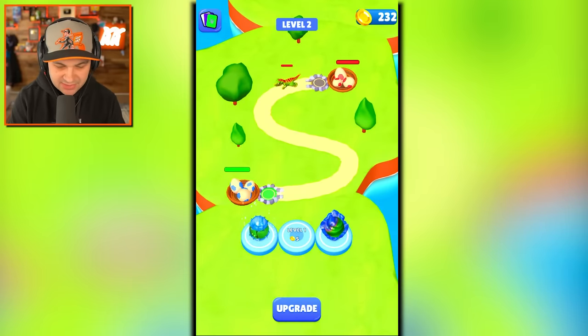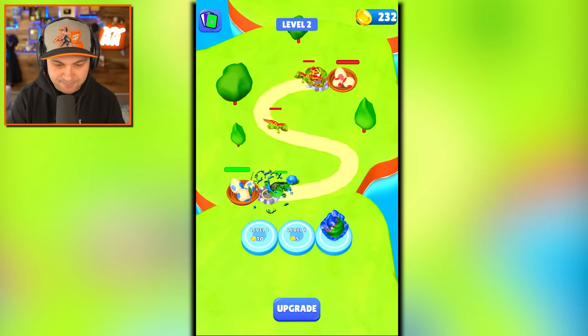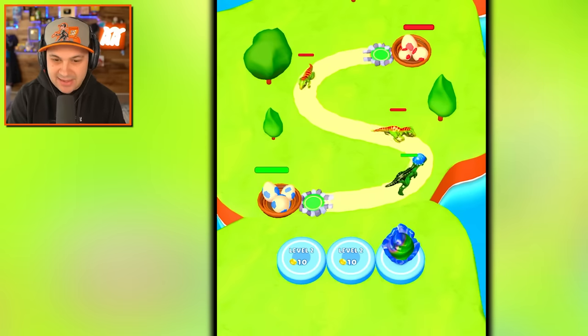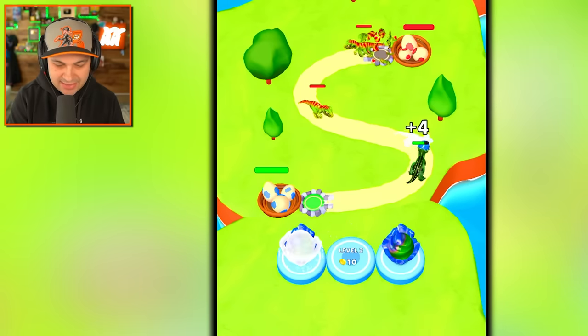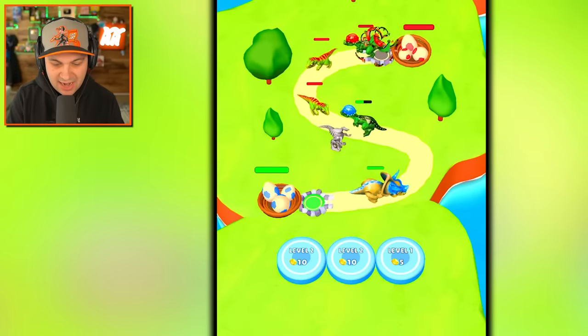Next battle please. This is a tough choice — let's upgrade our platforms, because now we can get these eggs and merge these two together and get a brand new dinosaur. What are you? You're a triceratops, you're so cool. Let's get another dilophosaurus and put him on the team.